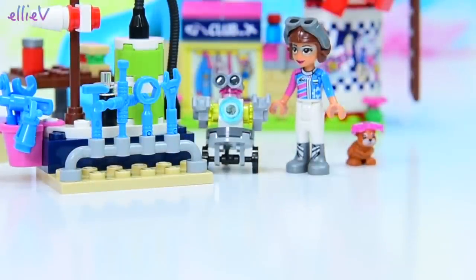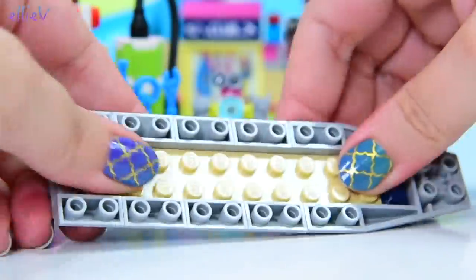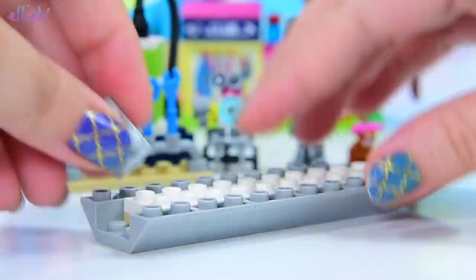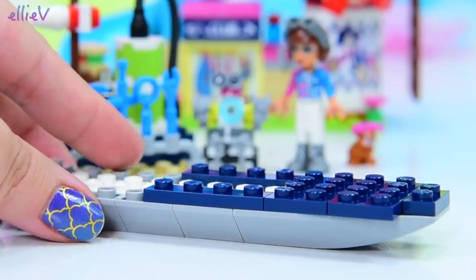Now we've got a way to work on the plane. Finally, we get to start building the actual plane, which is starting off looking rather like a boat. But trust me, it's going to end up being a plane - I know, because I saw it on the front of the box. But it's still looking like a boat, so let's keep building a bit, shall we?